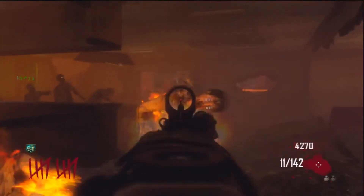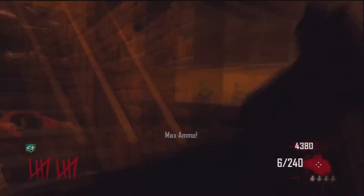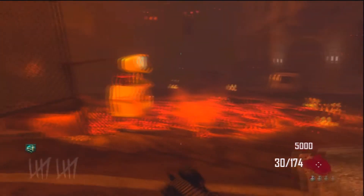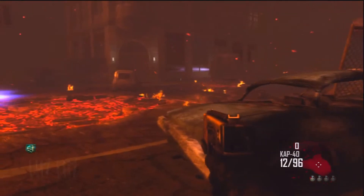As you guys can see right here, it's a really powerful gun, especially around round 10 and lower. But once you pack-a-punch it, it's gonna be very powerful — the zombies are most likely not gonna have a chance to kill you, especially if you have pack-a-punch juggernaut.